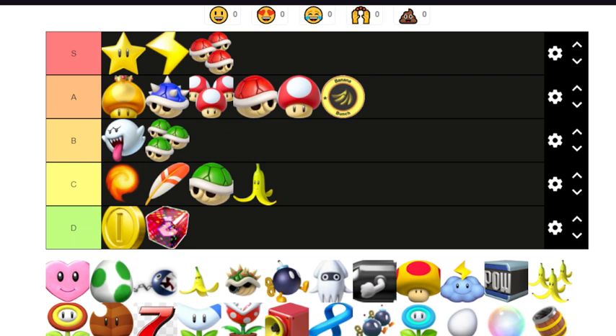Now we have the heart — Peach and Daisy's special item. I think it grants you two free hit points — when somebody hits you with two different shells, you're fine. As well as that, you can steal items. If there's a Bowser shell coming towards you, the hearts can just pick it up, though I think the heart disappears once it picks it up. I would put this below the triple green shells in B tier.